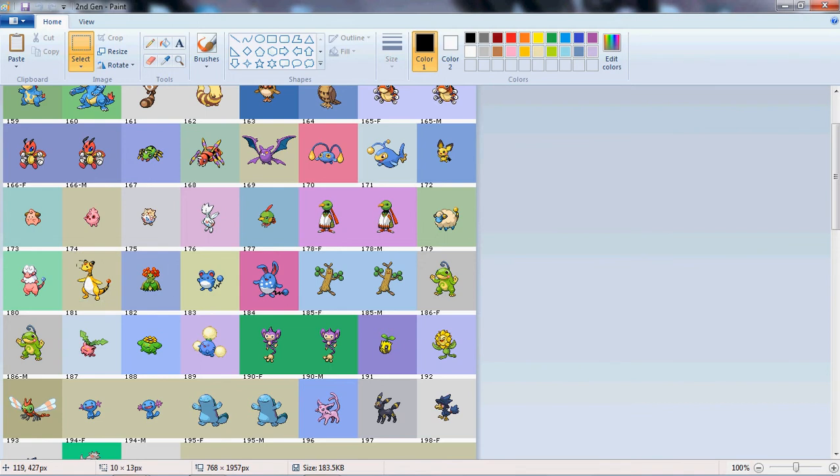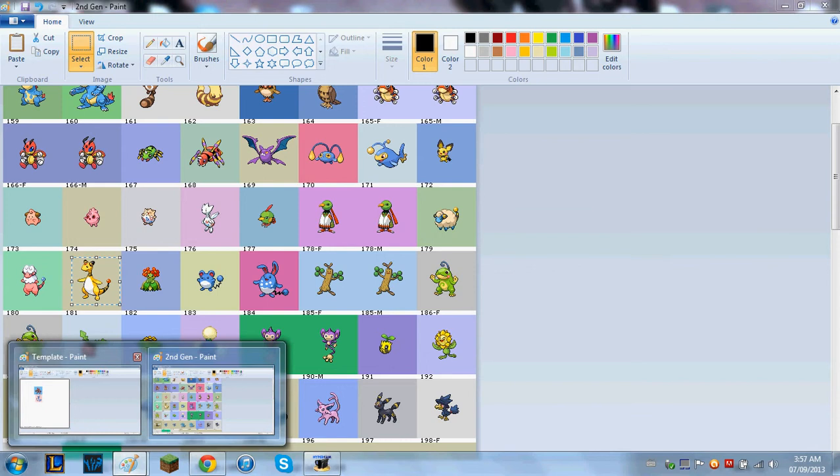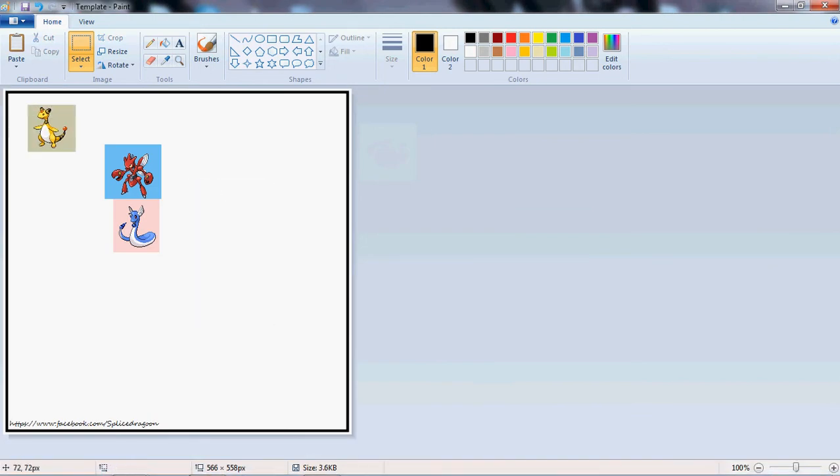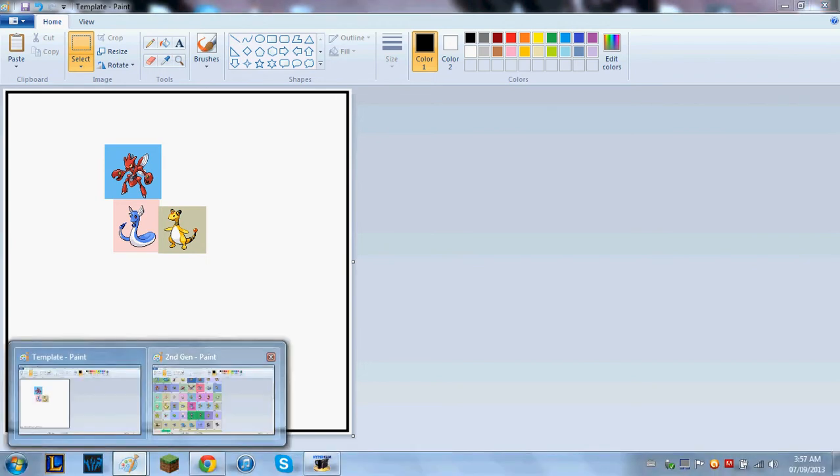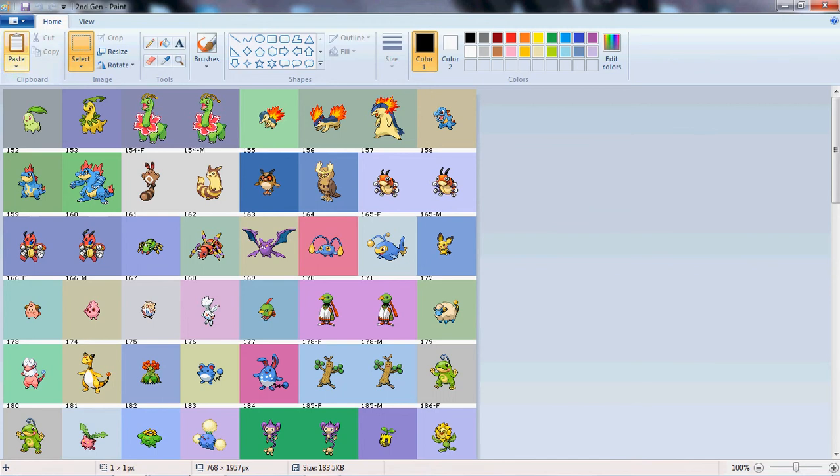I think I have an idea what to do now. Get this guy — it's one of my favorite electric types. Probably because I only used it in Soul Silver that I lost, which I'm really sad about.